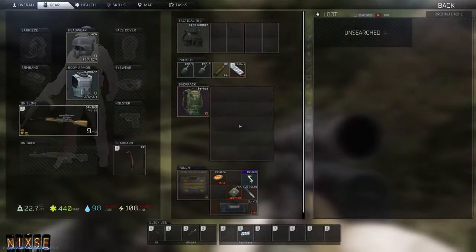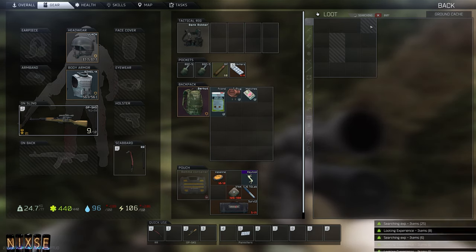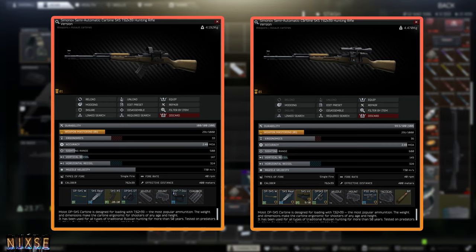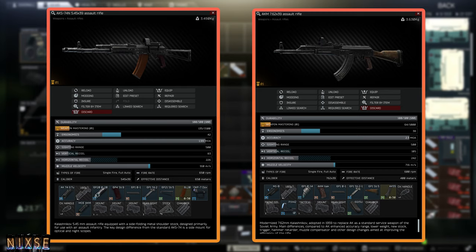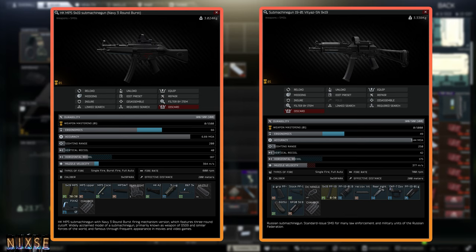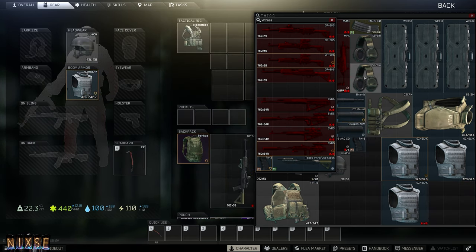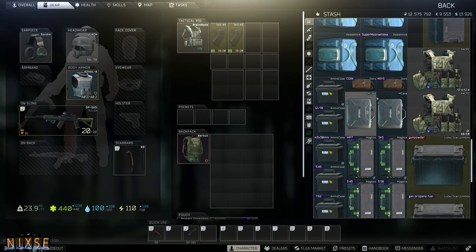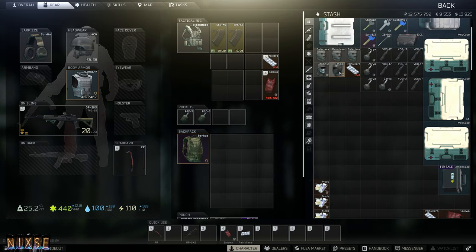Tip number eleven: learn to build a kit that works well for you. Having a kit you're comfortable with and can easily assemble will help lower your stress and reduce gear fear. Find a gun you like using that you can easily obtain at your level from scavs, traders, or the flea market. A few early game recommendations: SKSs, shotguns, AKs, and SMGs like the PP19 or the MP5. Use attachments you find rather than buying overpriced ones off the flea market, but remember ammo is still more important than attachments. Only kit out a gun you enjoy using, then make a small stockpile of them ready to go — this makes the loss felt when dying feel so much less terrible. Try to run the best armor available to you if you find yourself dying too often, as armor is expensive but can be worth the money to help you survive.